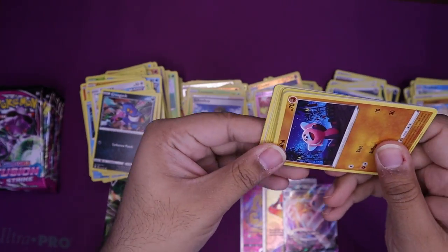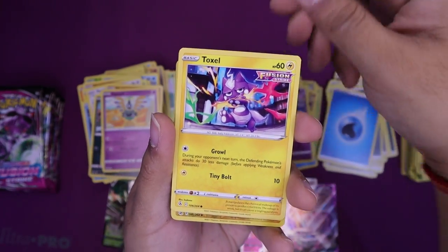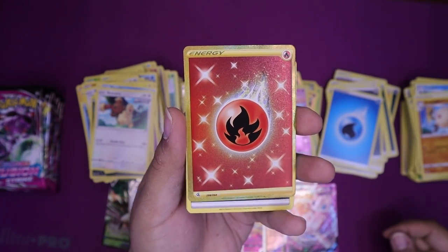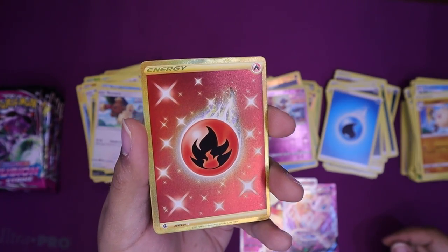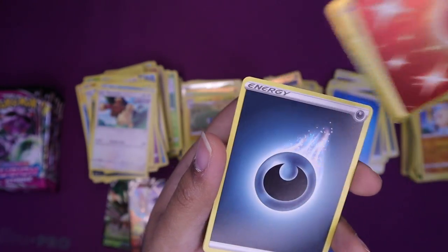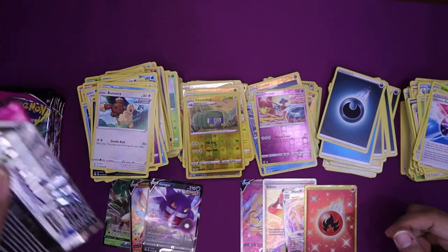The last box we opened — Evolving Skies — was pretty insane, with a hyper rare, a secret rare, and an alternate art. We have a Deoxys which is a rare reverse, and — alright, ask and you shall receive — a Mew V-MAX! Look at that mythical Pokemon! It is very shiny. Mew V-MAX joining the party. Very happy to have you along, Mew. So I'm thinking we may have two more hits: one more V card and one more full art V-MAX or better.